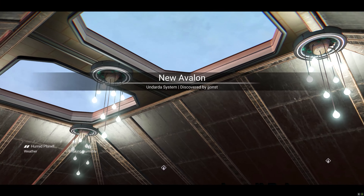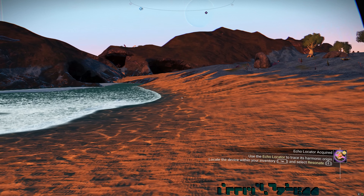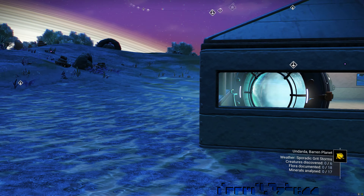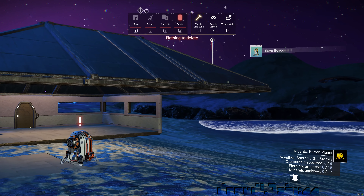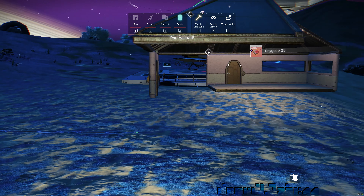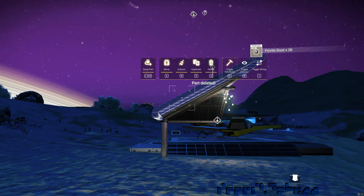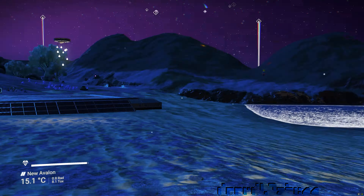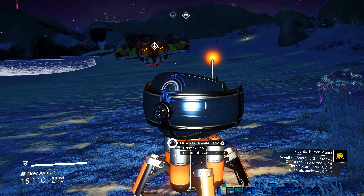Here's a base I started and don't think I actually need. Before actually deleting the base, I manually delete all the parts. Otherwise, you'll need a base salvage capsule installed at another base of yours, and it recovers about 60 to 70 percent of the resources. Of course, I can't delete the landing pad because of my ship, so I'll move the ship away so I can delete it. Now delete everything else, and we're done. Now I can go and delete the base.